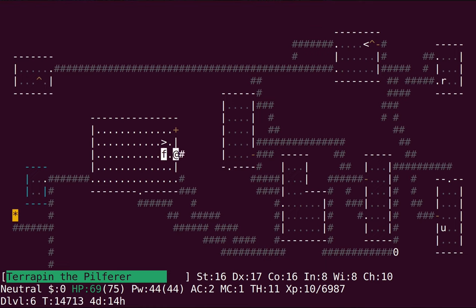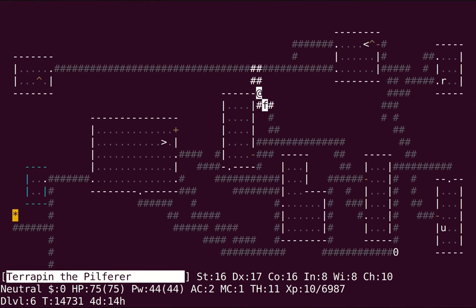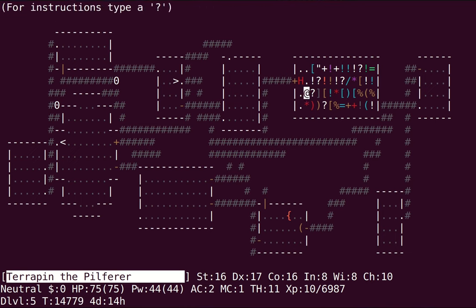Black light — luckily I have a unicorn horn on me. I wouldn't put on my candle since there are zombies about. I don't believe rogues get warning, which is kind of a shame — it's really useful. I want to say the rogue quest artifact grants warning, so it shouldn't really matter to me at the end of the day. But for now it's kind of a pain.